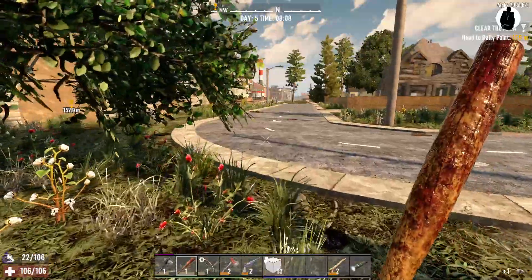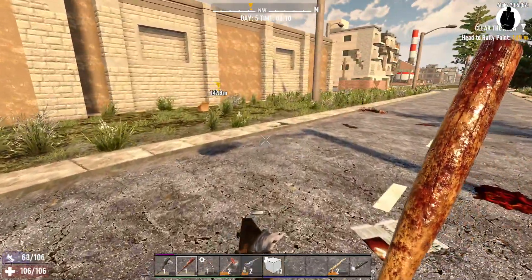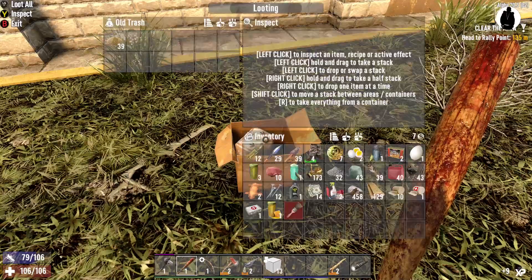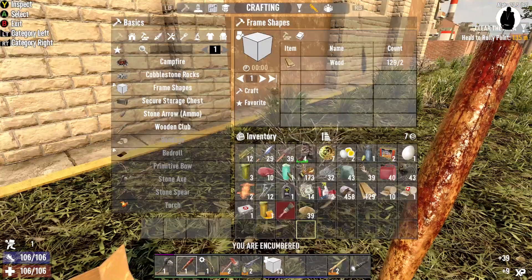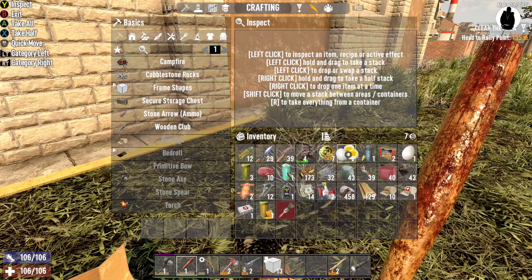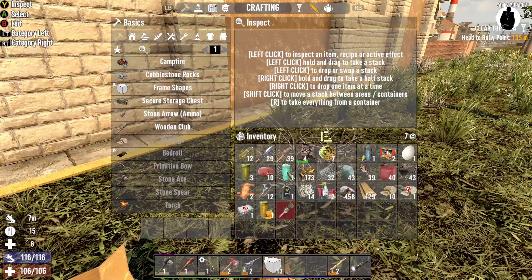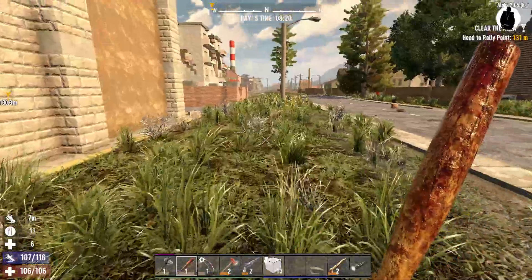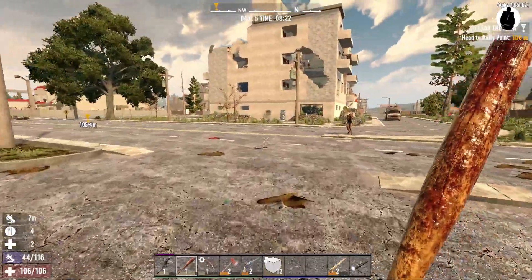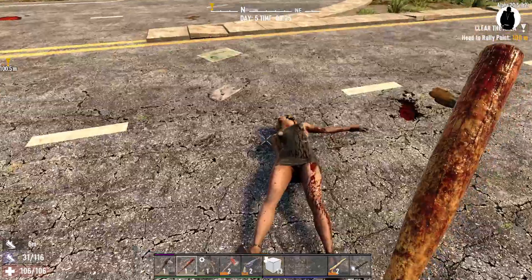I've messed about with my bit rate as well, so hopefully when I go near grass you're not going to get that fuzzy look — but you might still get it because of YouTube's compression. I can't really do anything about that. On my end the game is coming through crystal clear, but if the bit rate hasn't sorted it you will see on YouTube that it goes a bit fuzzy. It's just YouTube — nothing I can do about that.